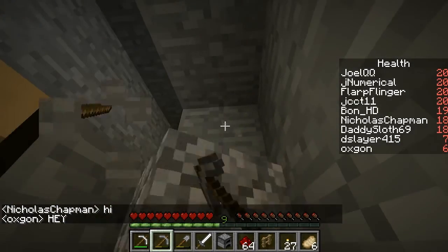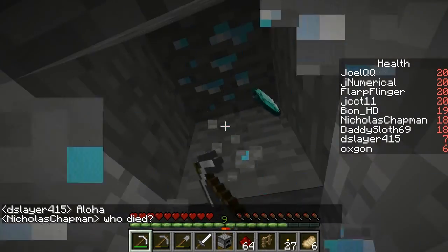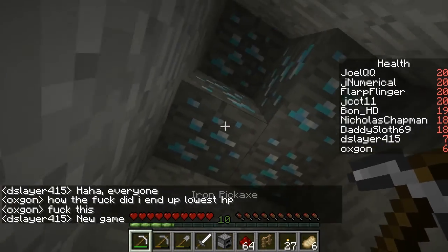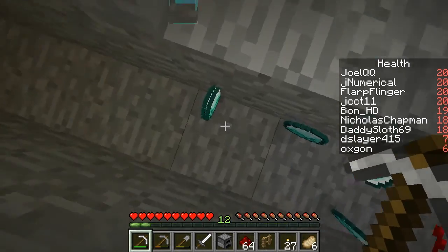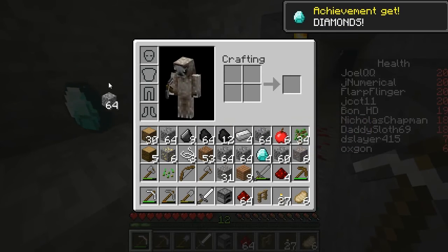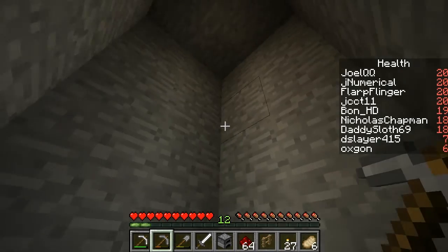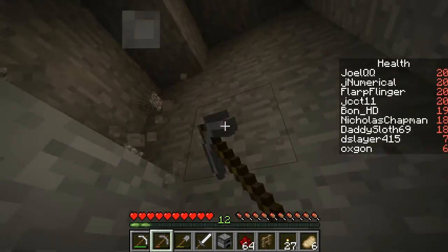I'm going to grab that diamond and then I'm going to keep digging. Got a pretty good amount. I want to keep the flint for arrows. I can drop a stack of cobble. Is that all of it? Probably — normally they only spawn in like 2x2 cubes. I'm surprised I actually got that much from that one. Just checking the walls to make sure there's no more.